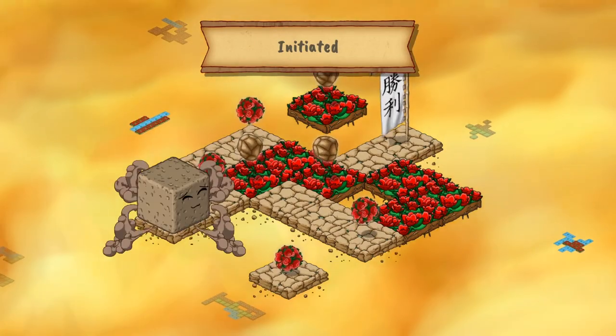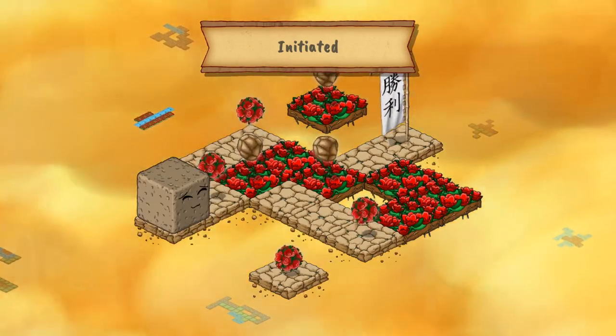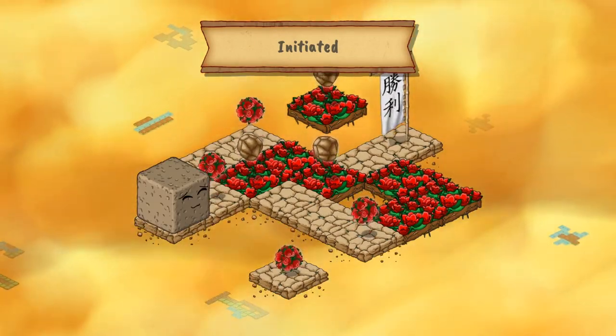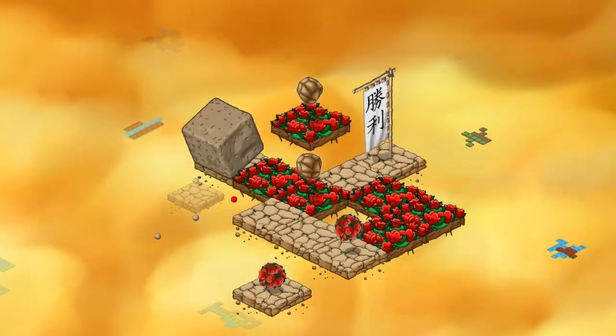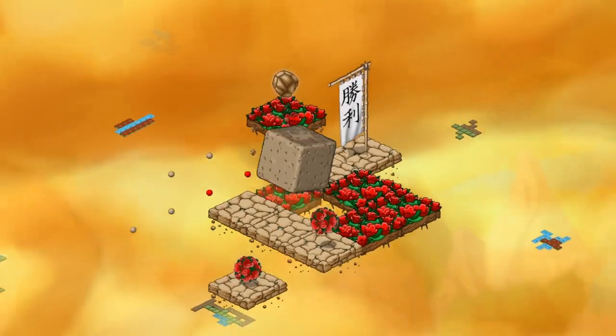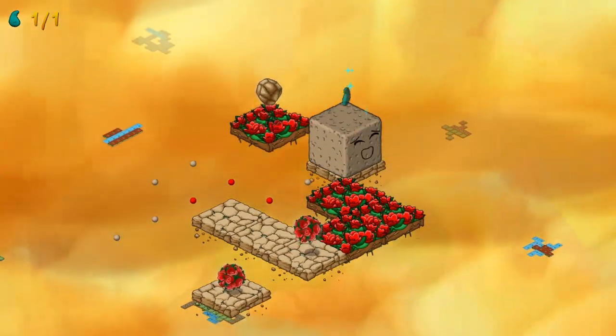That's right, you're now a squishy cube of processed soy and you're trapped in a magical spirit world. To get out and get your original body back, you need to solve a series of increasingly complex puzzles put in your way by a whole cast of colorful kitsune, each with their own personalities.